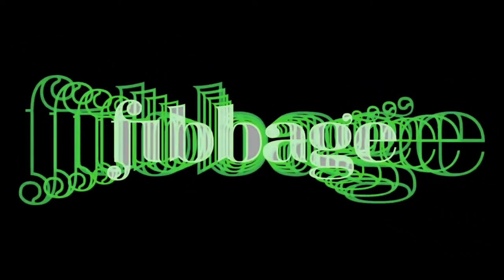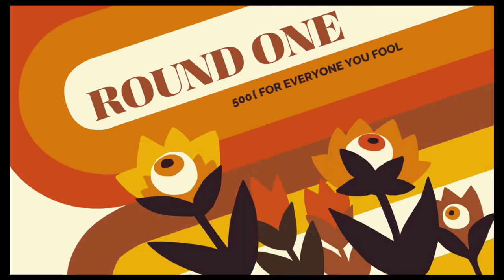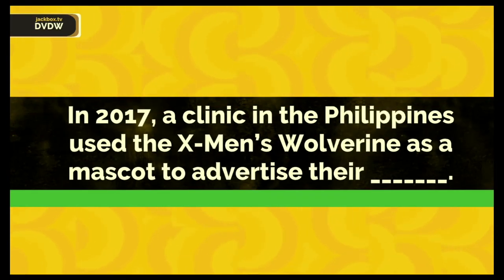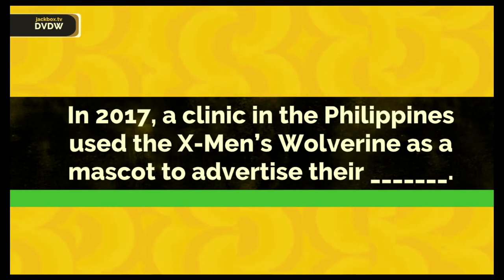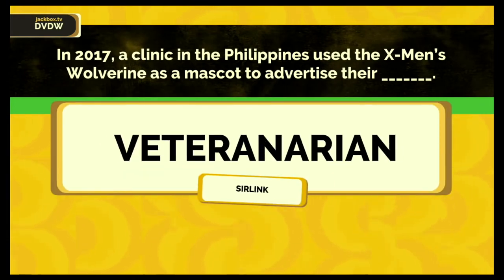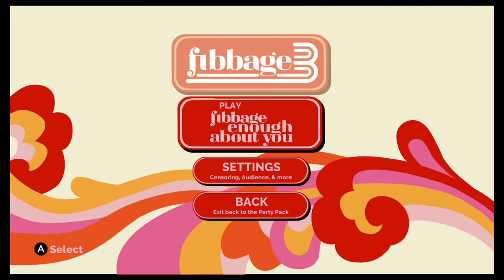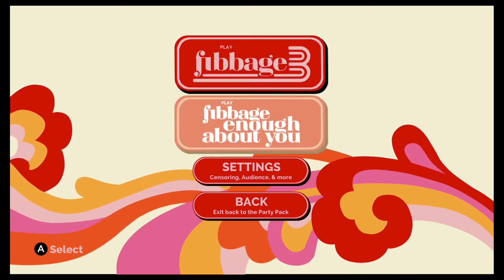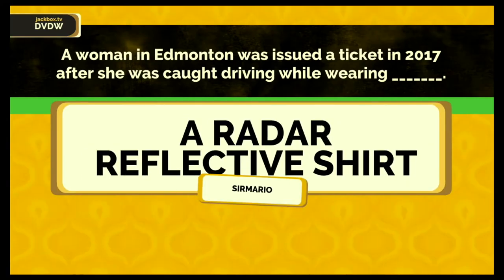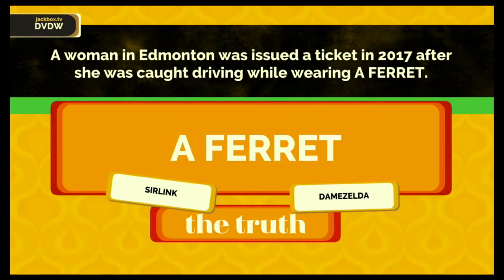Number 5 comes from Jackbox Party Pack 4 — Fibbage 3. The first sequel game on this list, and like most games here, best played with as close to the maximum number of players as possible. The host Schmitty will read out a question and it's up to those playing to answer in a convincing way that will trick others into choosing your fib, while you also try to choose the correct answer. The game is pretty straightforward and simple, with things having the potential to get pretty funny. There is also the option for Fibbage Enough About You, where each player provides an answer to a question about themselves. I still think the main game is the standout, but having that custom game option is a great inclusion. I'm hoping for Fibbage 4 soon, because some of the questions are a bit dated and there have definitely been some repeat questions.